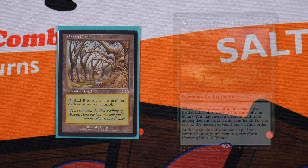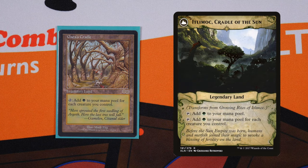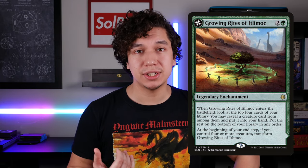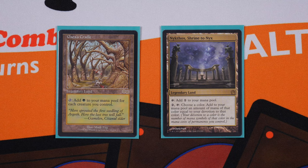Another card people mention is Growing Rites of Itlimoc from Ixalan — it's a flip card that when flipped has an ability exactly like Gaea's Cradle. However, it's not a land when it starts, it's slower, and you need four or more creatures to flip it. That's asking a lot when you're trying to win on turn three. I still consider Nykthos, Shrine to Nyx as the better one-to-one land alternative for Gaea's Cradle.